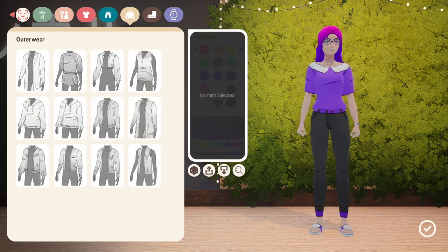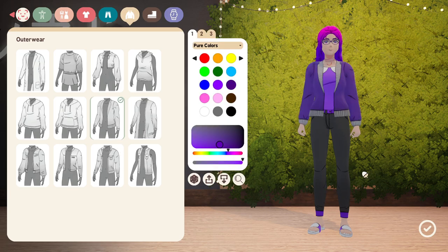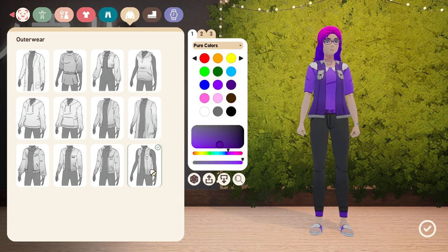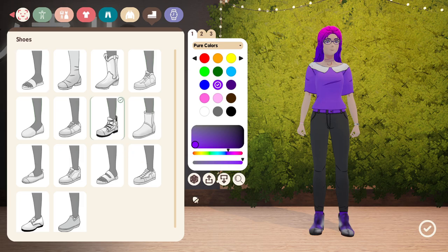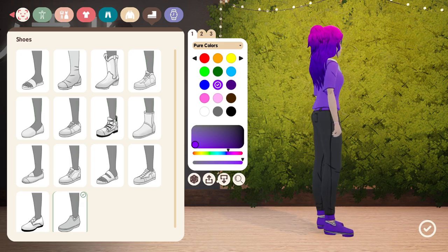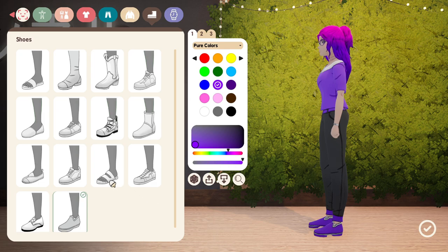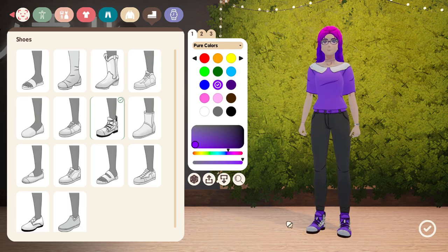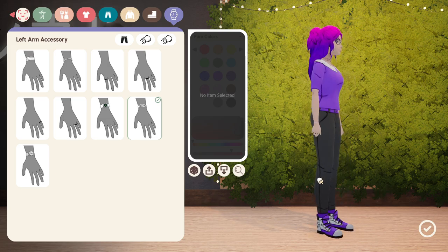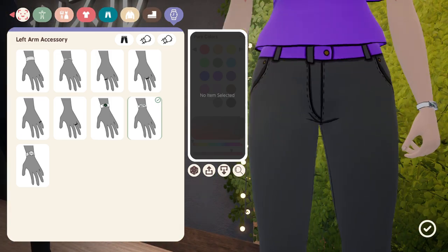And then a jacket — do we need a jacket right now? I think the jacket just kind of takes away from the look of it. Not about a vest — no. I think the jacket takes away from what we were going for. Those are cute, I like those. Let's just go with this one — they're already black, white, and purple. And she's got a watch and a little bracelet. I think we're all good on that.